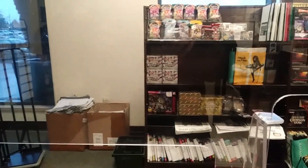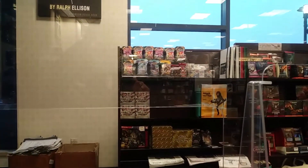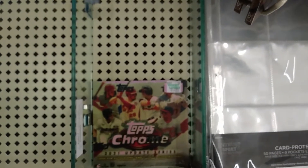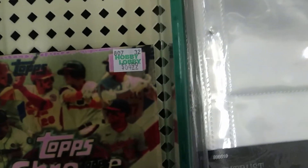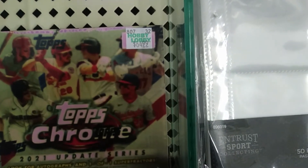It looks like they've got some top mega boxes of the Chrome update. They also have the single packs of Chronicles basketball. This is the first time I've seen the little placards that show you what they carry — they've got the hanger boxes of Chronicles as well as the Update Series mega boxes. That's what we're looking at over here at Hobby Lobby.